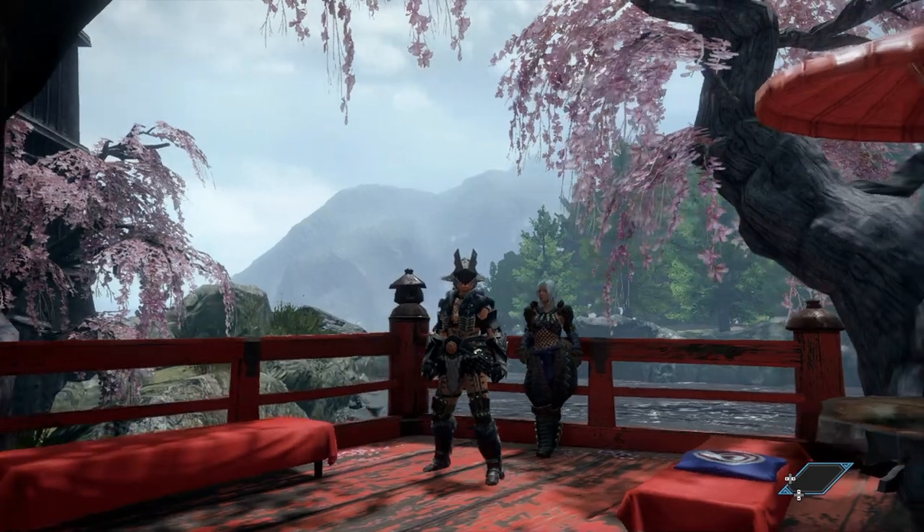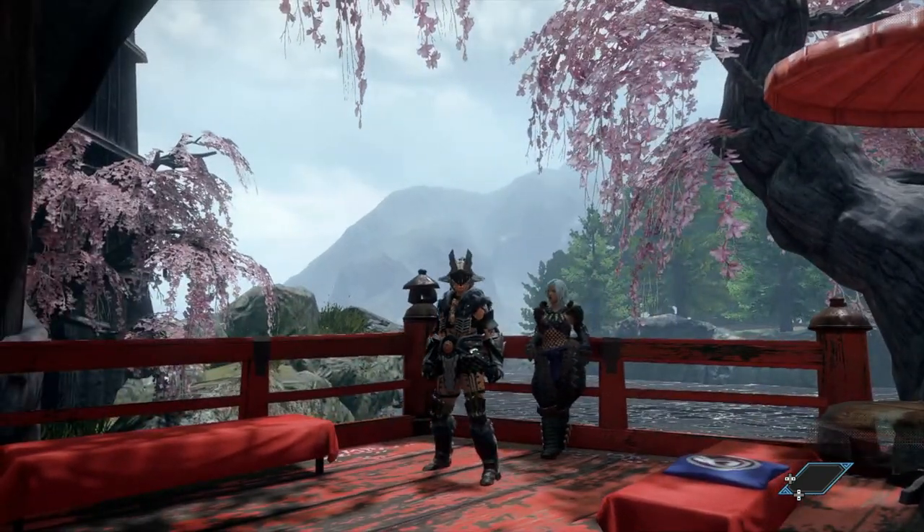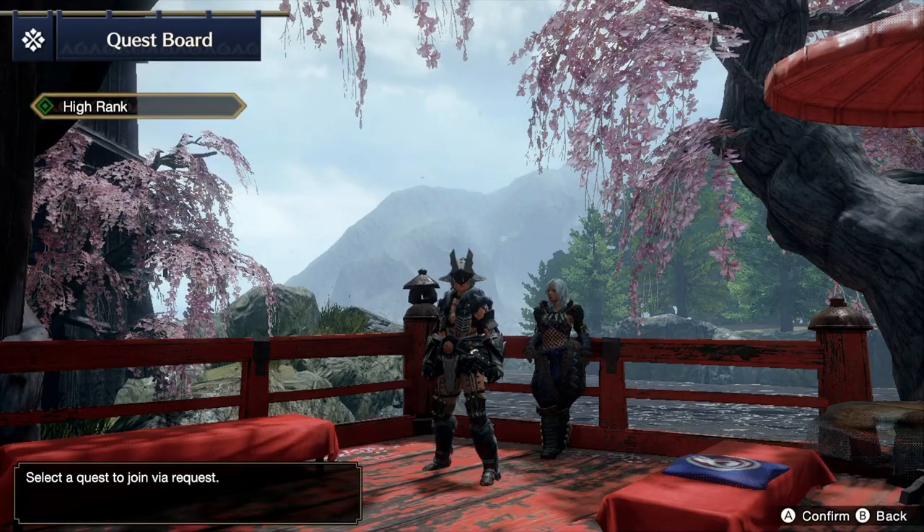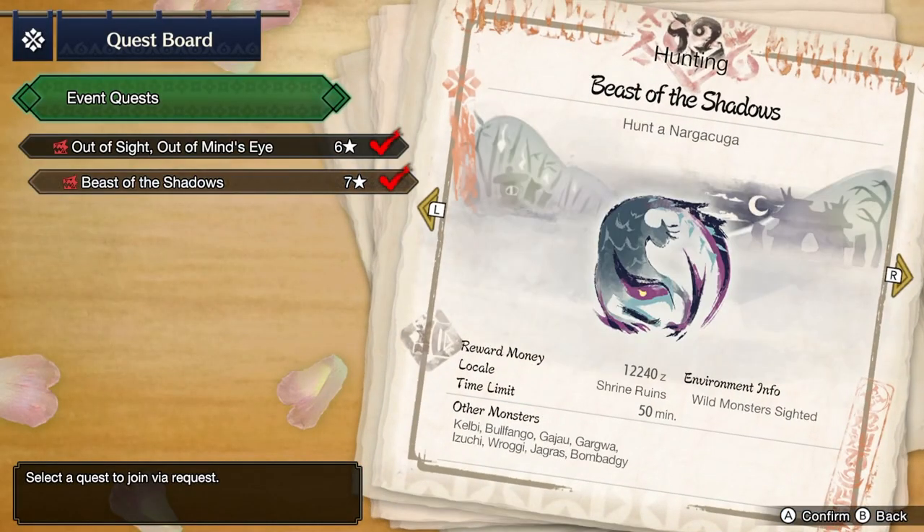There is a new event quest currently in the game. If you go to your quest board and go to the event quest, there's currently a high rank quest called Beast of the Shadows, which you can download from your courier guy standing right in the Steelworks.